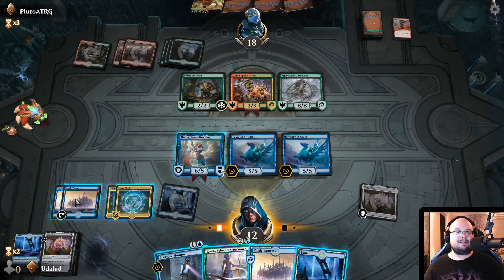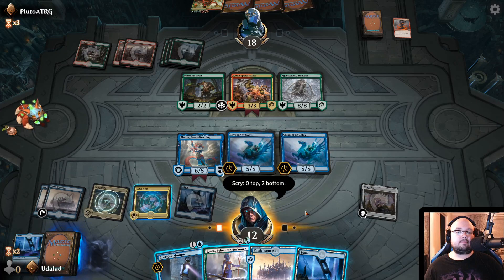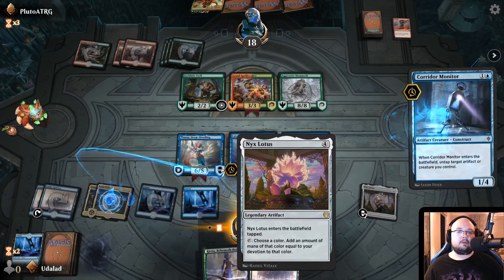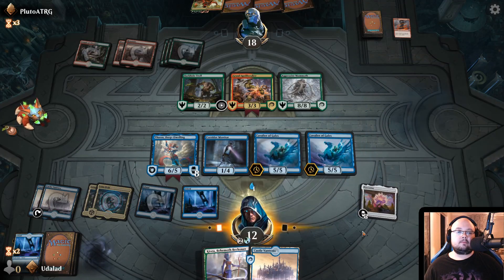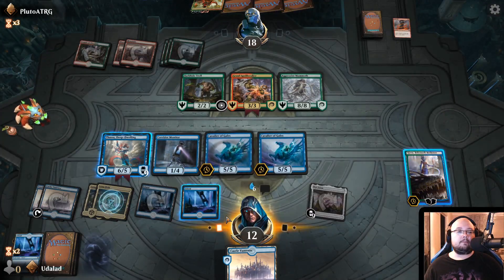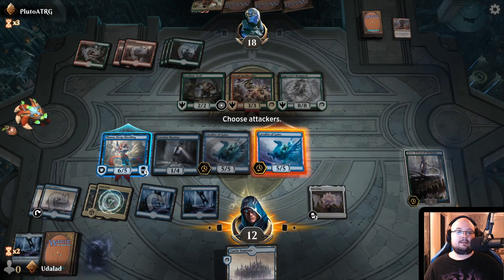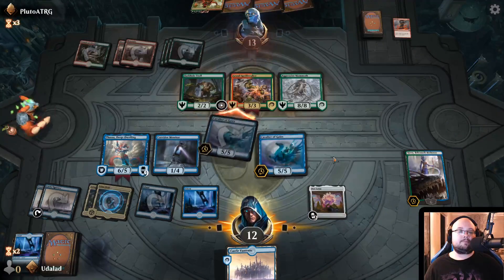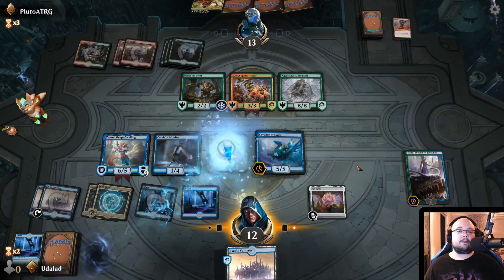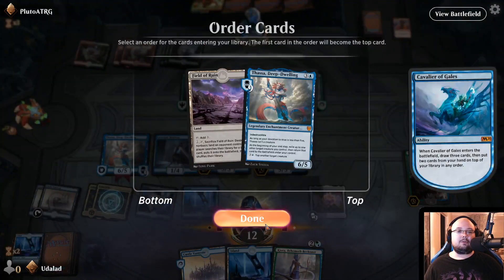God damn it. Let's put that there. Let's use you to scry — throw you to the bottom. Play another island. Then we want to play a Corridor Monitor. Let's play Kiora as well. The reason why I want to play Kiora here — oh my god, wait. Can I do this? This is like literally disgusting. Take it back, play it out. We draw a card. We are not pulling what we need — I can tell you that much.